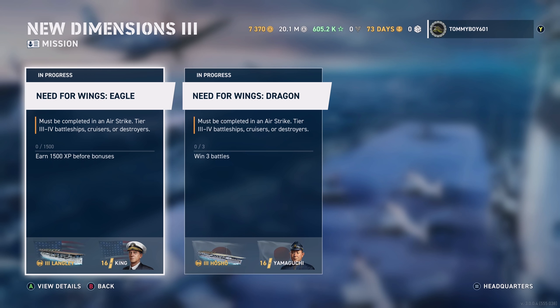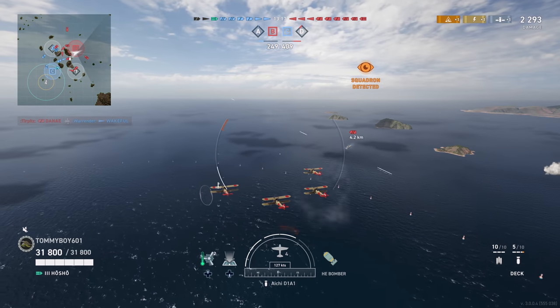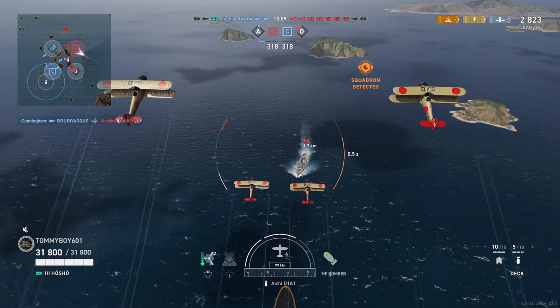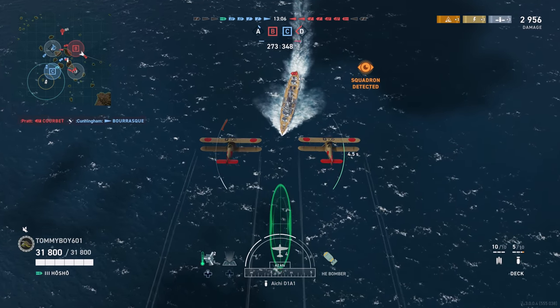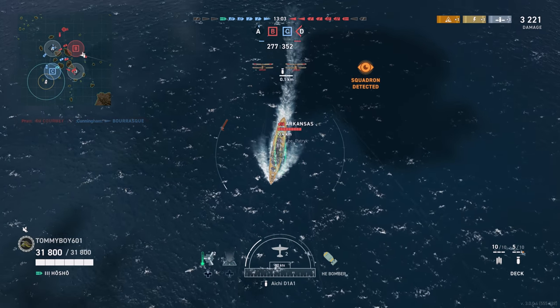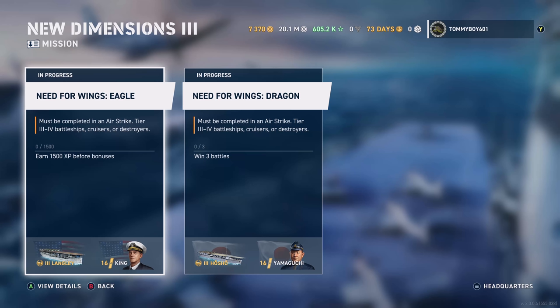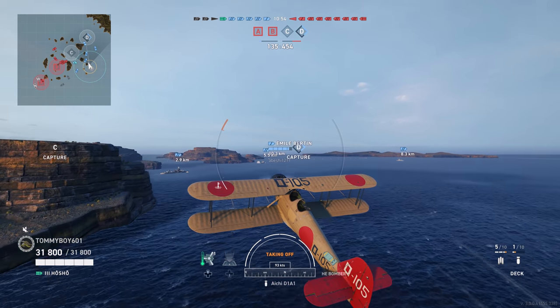First, this week we have tier threes. Specifically, the challenges you're going to have to complete in order to unlock the American carrier, the Langley, you're going to have to earn 1500 XP before bonuses in battleships, cruisers, or destroyers. So once you get a carrier, you won't be able to earn the XP for this challenge in it, but you will still be able to earn it in pretty much any other ship. As of currently playing, the queue times for regular ships is astronomical. There aren't enough people playing carriers yet, though I'm sure by the time you're watching this video, those queue times may have normalized. The challenge to unlock the tier three Japanese carrier Hosho is slightly different — for that one you simply have to win three different battles. Once again, not too bad, but this also must be done in the Airstrike playlist.